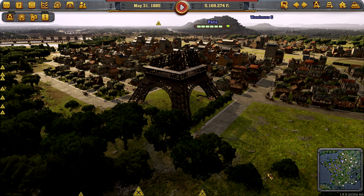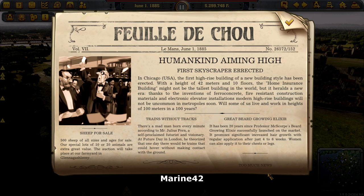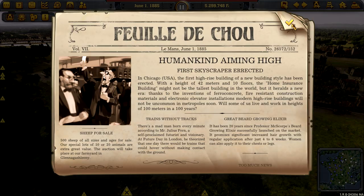Hello and welcome to episode 20 of our France DLC playthrough. It is Railway Empire, of course. Hello newspaper — humankind aiming high, first skyscraper erected. We're going to have a monstrous tower called the Eiffel Tower. And that is in 1885, June 1st.